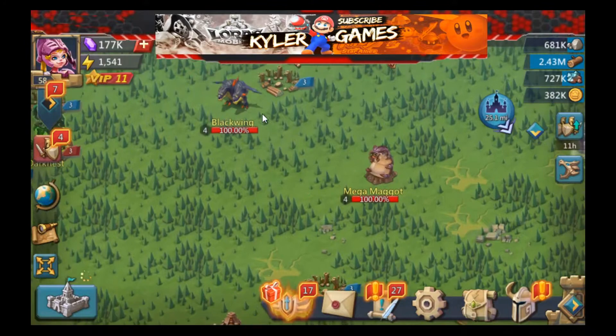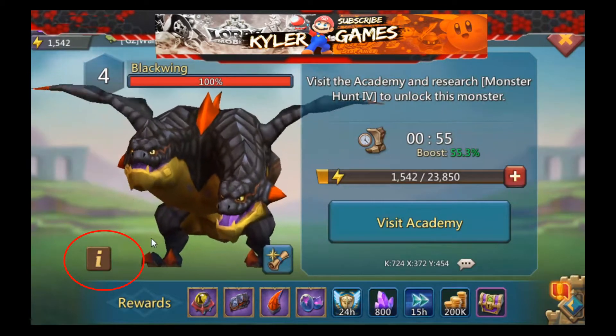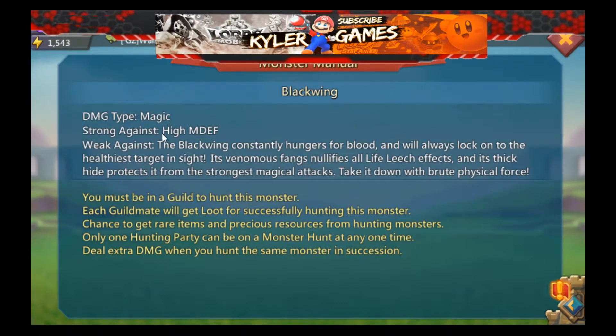Let's take a look at Blackwing. Blackwing is strong against magic defense — strong against magic. So it's best that we use physical attack. Take it down with brutal physical force.